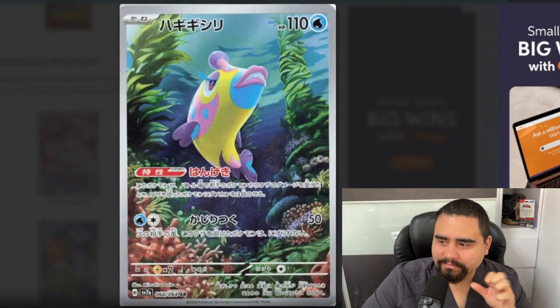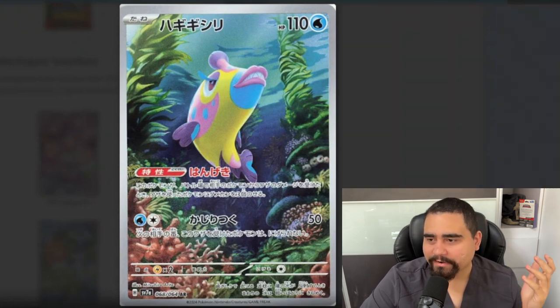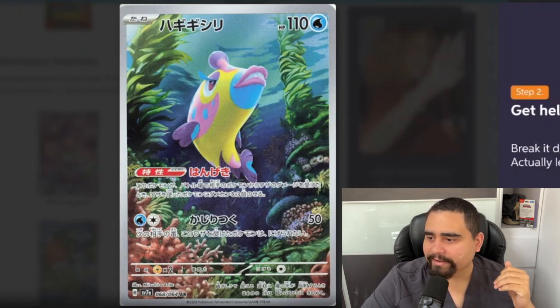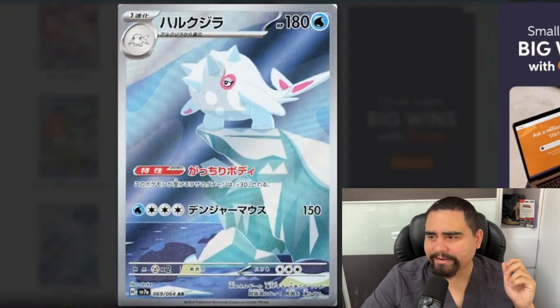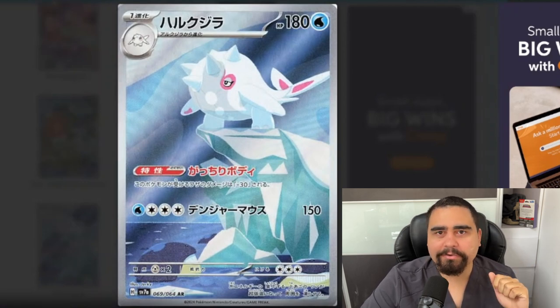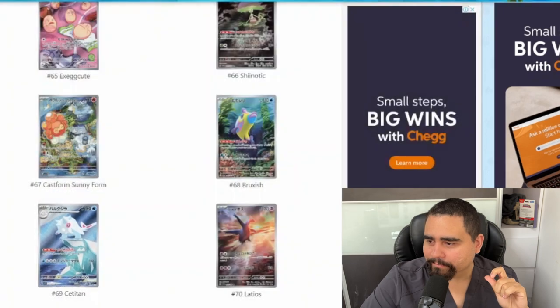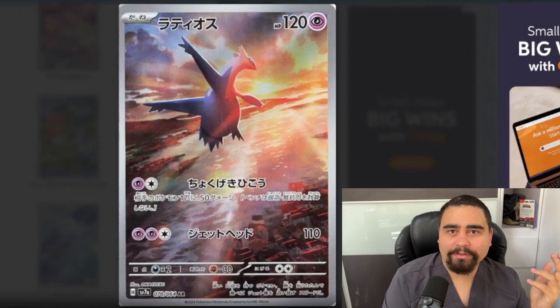This card is gorgeous — I really like the aesthetic of this card. And Bruxish here — not too many people like Bruxish, but I cannot deny that it looks really good. I really like this card. Next we have Sealeo, the land whale, with Wailmer — a cute card. I especially like that Wailmer is there, looking up at the Sealeo.